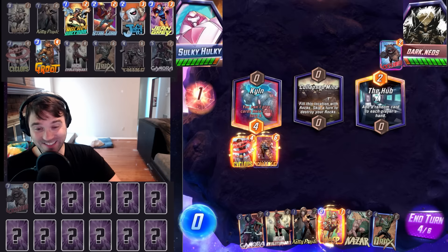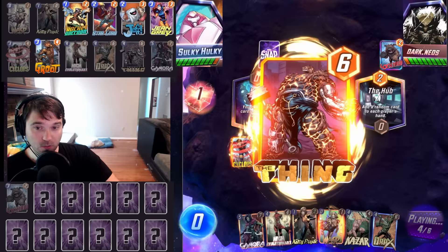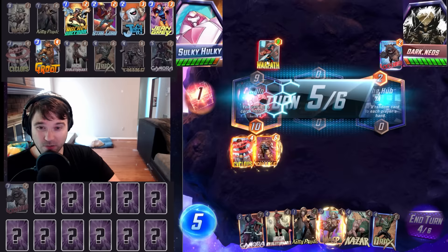I think we do Cyclops. We can then do Thing, maybe. Lockjaw — are they doing a High Evo Lockjaw rotation deck? If so, this may be overkill because they may not be fighting for that location. Next turn we can try to do like a Drax in the Collapse Mine and then a Gamora plus Kitty Pride plus Wasp on the last turn.